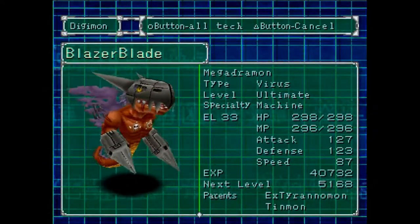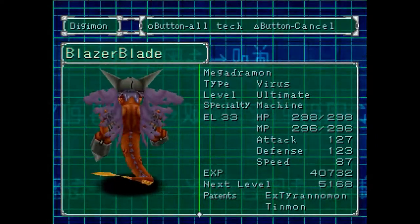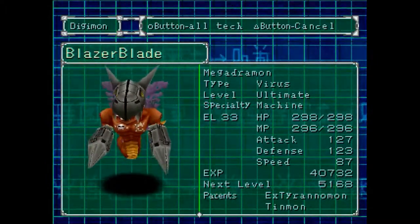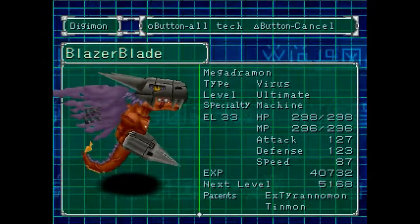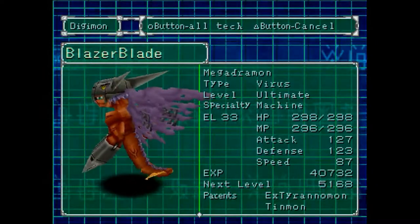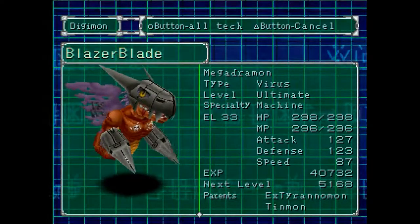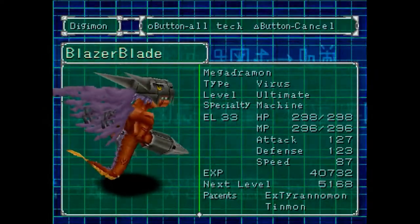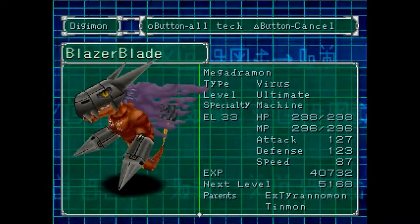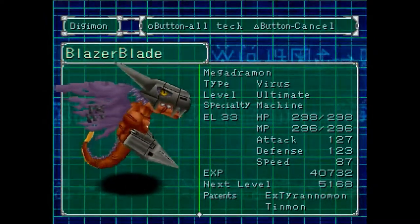Unfortunately, as I found out in this game, MegaDramon does not turn into Machinedramon. I think that's SkullGreymon that turns into him in this game, which is really weird. He actually does not have a Mega, so he's already level 33 and I can't do much about it. I've noticed there aren't as many Mega-level Virus Digimon in this game when I look through the list. Right now I have a Virus and two Vaccines and no Data, even though I'm a Data Tamer. I mean, it's no big deal, it's just funny.